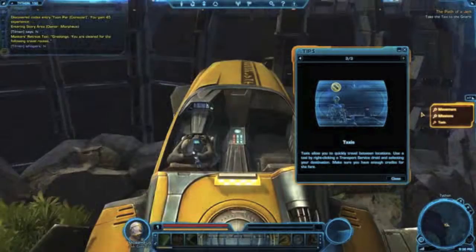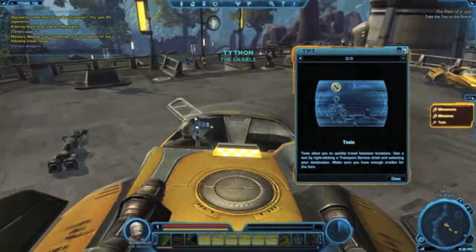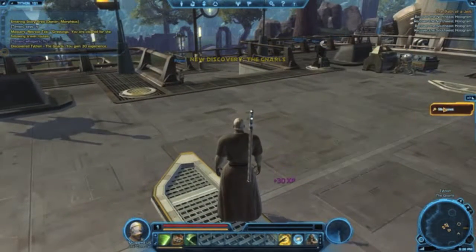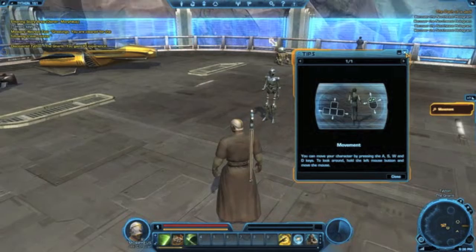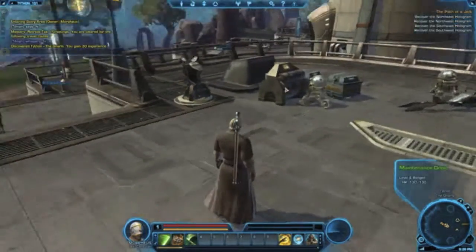Now this on the right hand side of the screen is the tips panel, and basically it shows you what to do and how to do it. It's pretty useful — it looks like it shows you the best way to do things and just lets you get to grips with the game.